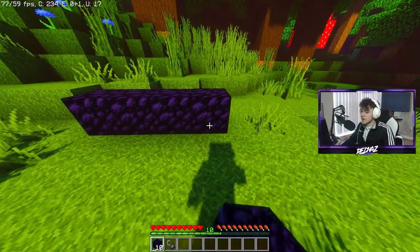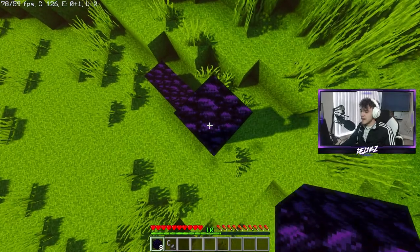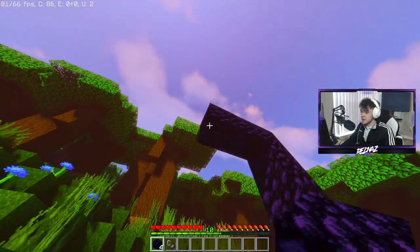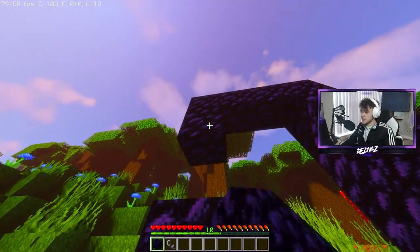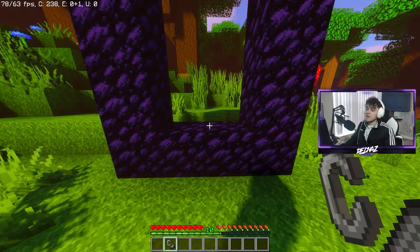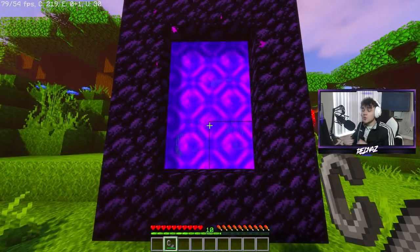Your portal is gonna be four wide across the bottom, and then your portal is gonna be five tall on the sides, and then filling across the top just like you did the bottom — four more blocks — and then just connect the bottom and the top. And there you go, you've got yourselves your portal. Now you're gonna need to take your flint and steel and right-click any part of the portal and the portal will light up.